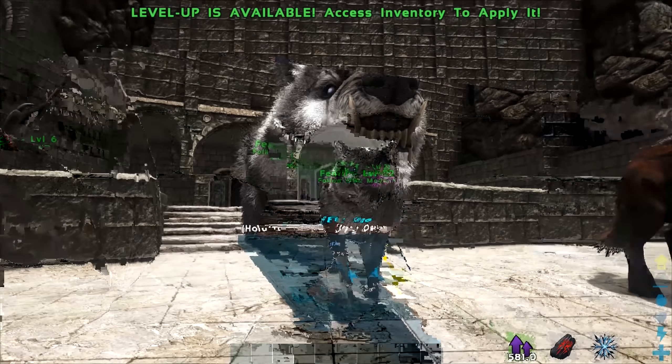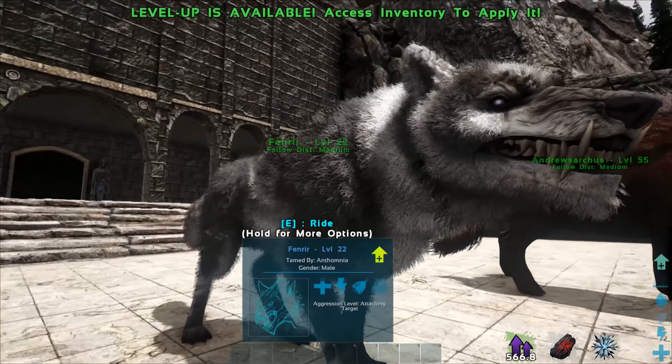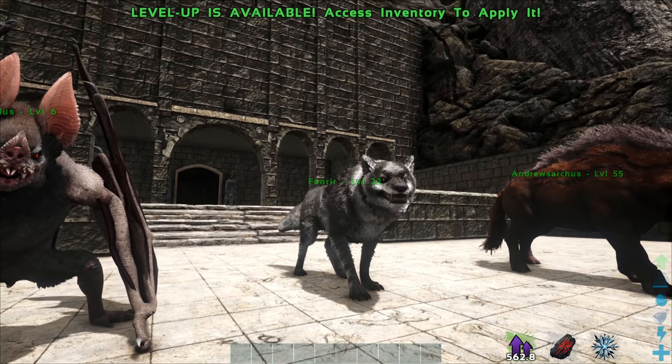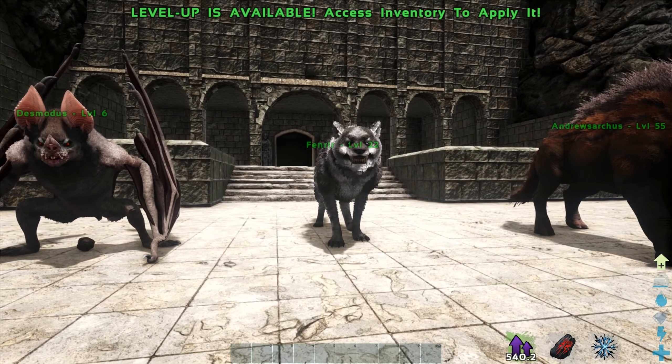Funny enough, Fenris in lore is actually the son of Loki and a giant. There is a prophecy that during Ragnarok, Fenris would actually kill Odin, the Allfather, the leader of Asgard, and he does it in one single bite, eating him alive. Not exactly this guy, but his big counterpart - the boss version - is what would cause that.